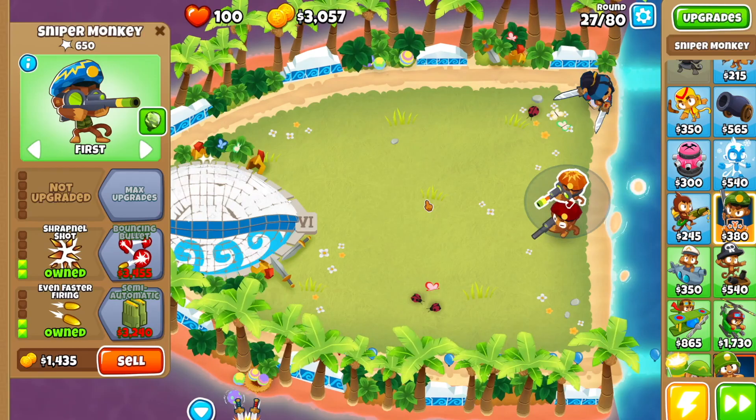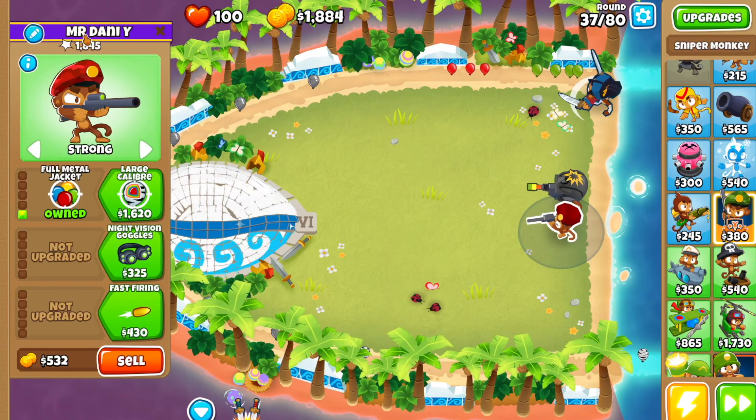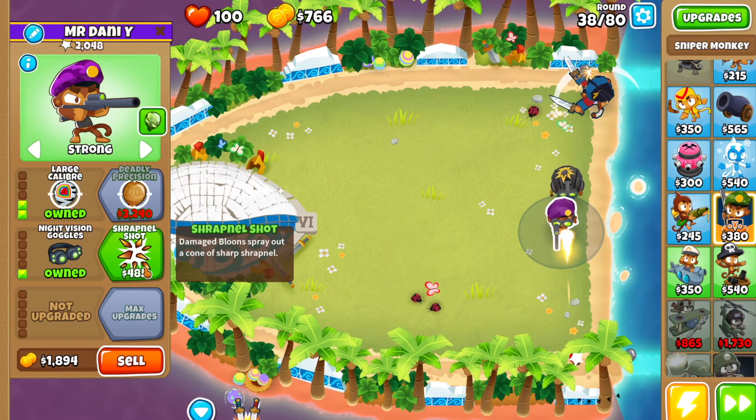Fast Firing, Even Faster Firing. Then with the Sniper Monkey we're working on, we're gonna get Semi-Automatic and then Full Auto. At this point we're gonna go back to the first Sniper Monkey we put down and get Large Caliber, then Night Vision Goggles and Shrapnel Shot.